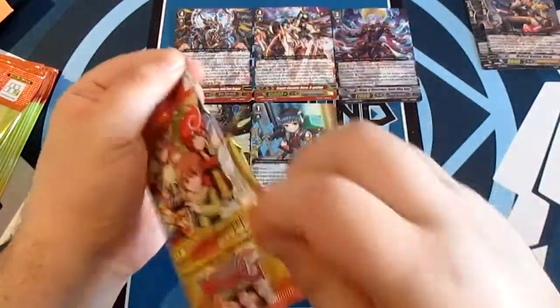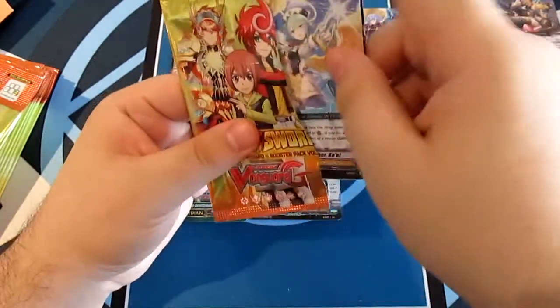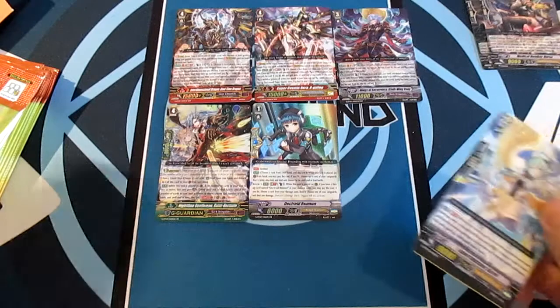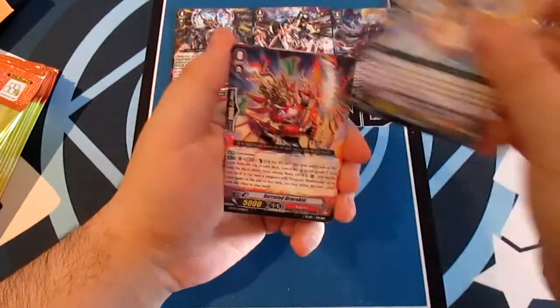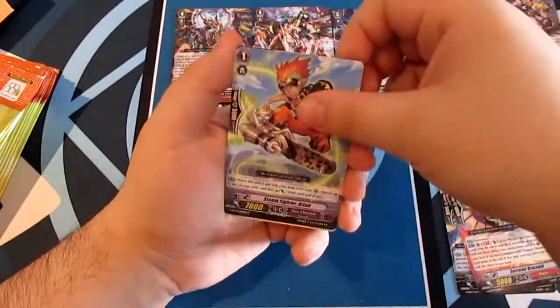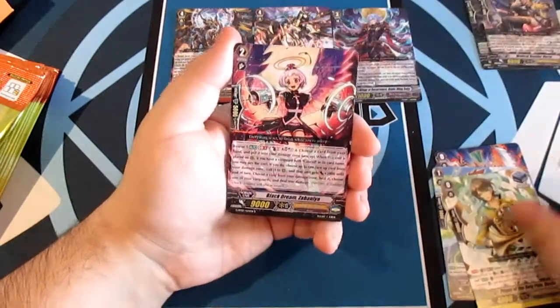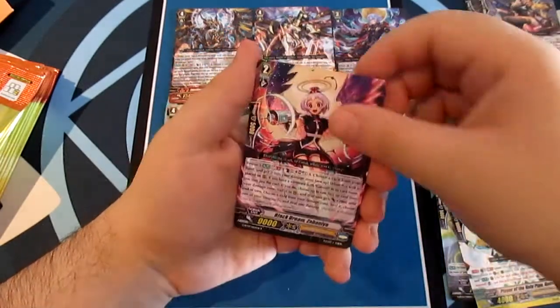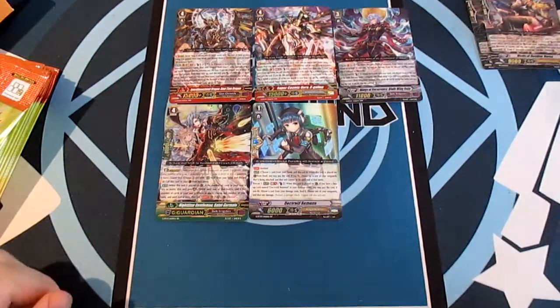This is box one of three — there will be more boxes, so don't worry, two more to go. Laser Clutch Asha Kael, Serrated Dracokid, Steam Fighter Atab, Player of the Holy Pipe Gary, and our rare Black Dream Zabania from Angel Feather.